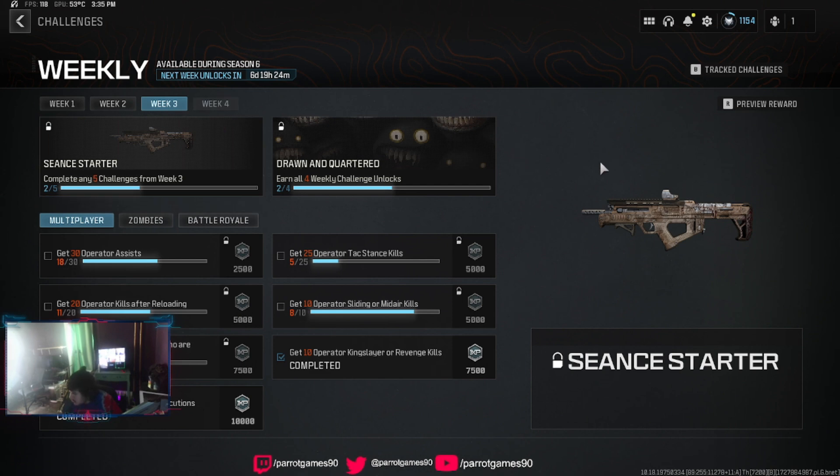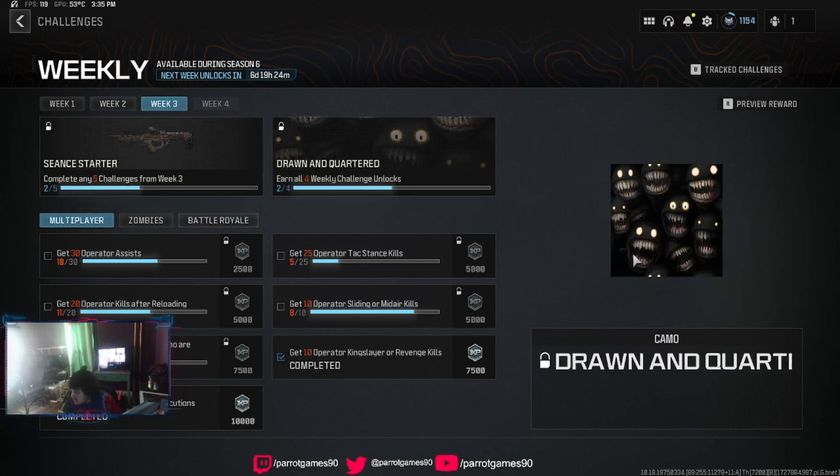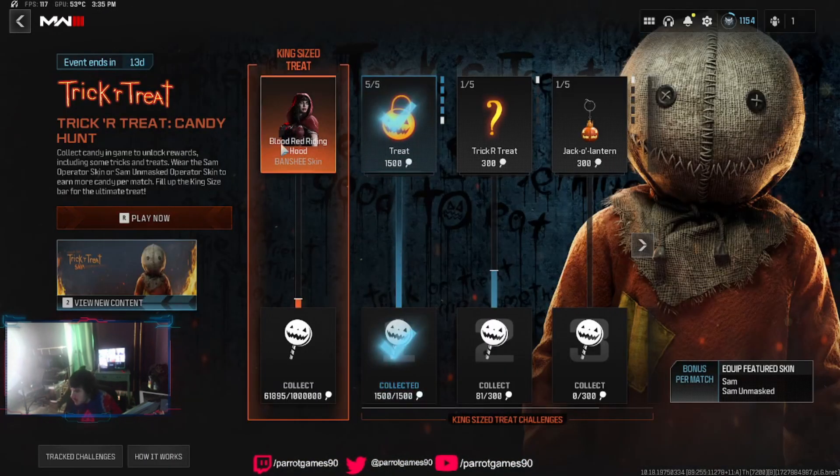If it wasn't a camo it would show a box, so it's definitely a blueprint — we'll get that unlocked. So we have the Trick or Treat event, a brand new event called Candy Hunt. Basically you go around, shoot people, and collect candy.